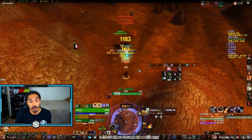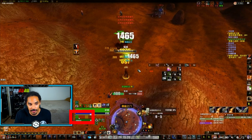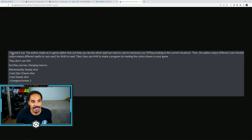The way they're going about this — if you notice in the bottom corner, there is a WeakAura, script, or add-on that is changing colors. It's basically an in-game add-on that can help you decide which spell will be needed to cast to maximize DPS in the current situation, and then the add-on outputs a different color block. Those colors indicate the different spells to be used, and then AHK actually reads those and performs the actual actions. AHK is a program called AutoHotKey that can be basically programmed to automate anything for you. So this is responding to the visual stimulus of those colors and performing the actions.